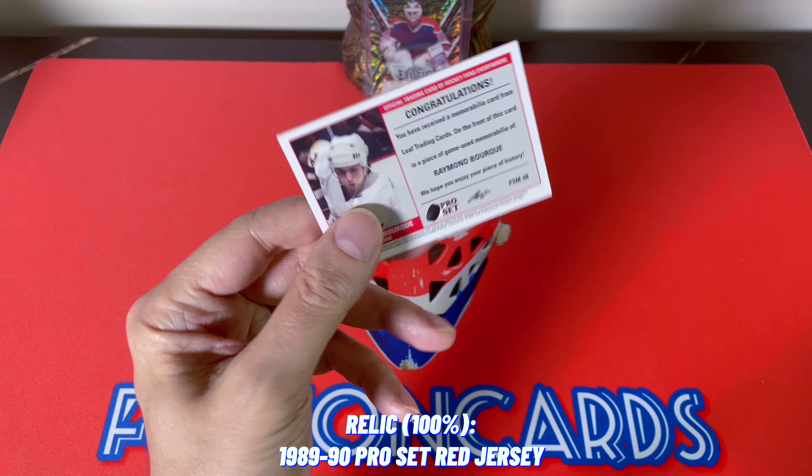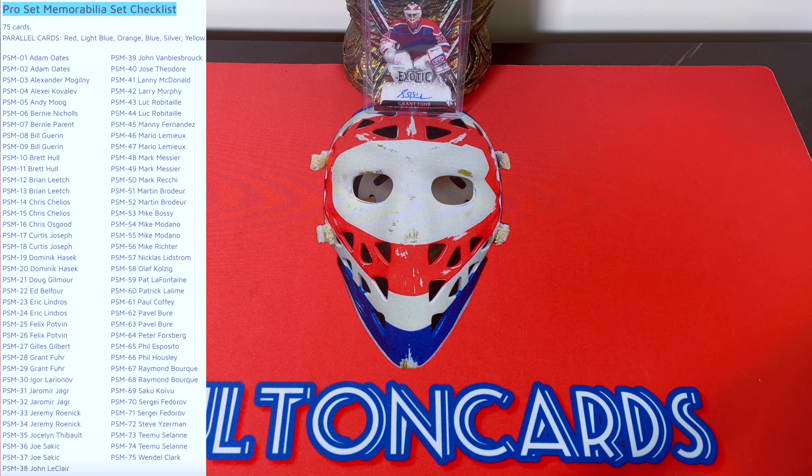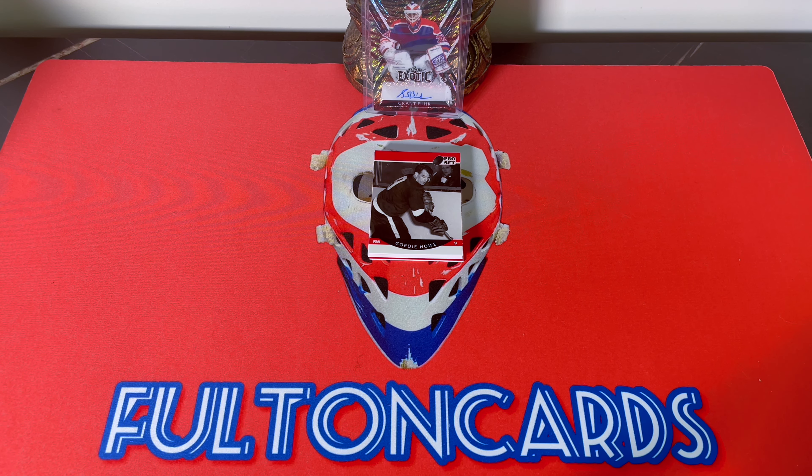I can show you the entire checklist if you're curious — there's Hasek, Jagr, Sakic, Modano, Richter, Housley, Maltain, and Esposito. Bourque does have two on the base checklist. That's basically it guys — as quick a break as I will ever do. A very standard name for the leaf, as well as a very standard jersey swatch — a napkin swatch. The reds are the base by definition, so very standard box.